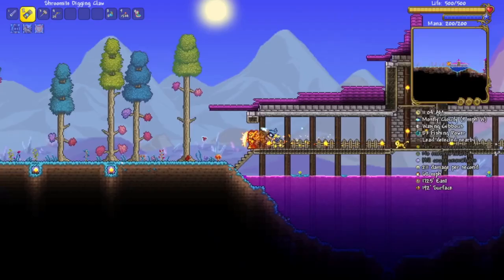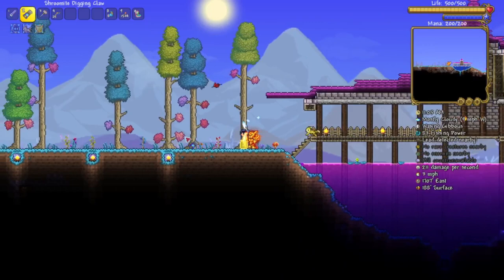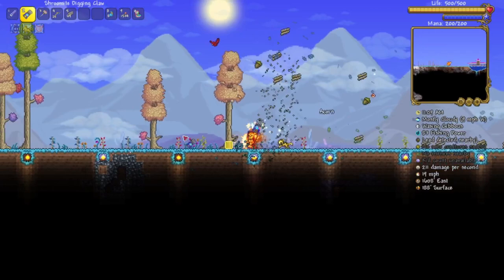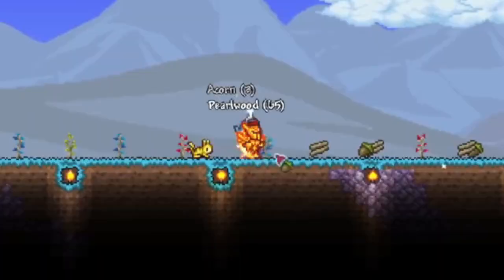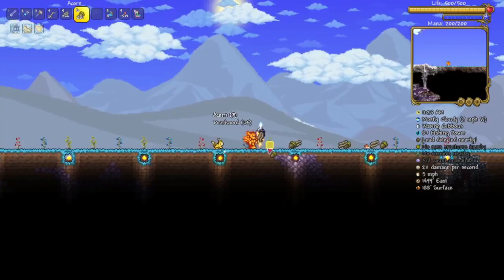Then on number 7 we have another reference to a game which people consider to be alike with Terraria. Of course it is the creeper set, which is a Minecraft reference. It can be found the same way as the karate tortoise set during Halloween events, having a 1 in 19 chance to be obtained from a goodie bag. But of course you can also change your date to obtain the creeper set. Fun fact: when Minecraft was still owned by Notch all the way back in 2013, he gave permission for the set to be added, so the set has been around for almost 10 years.